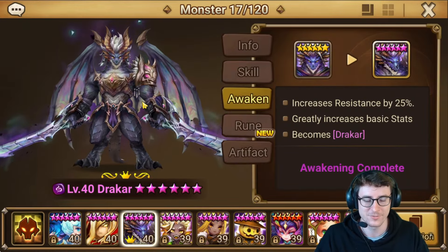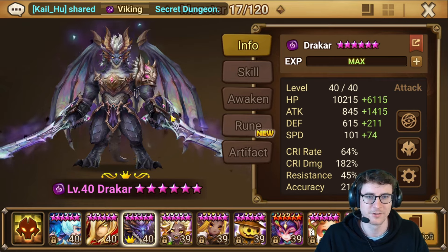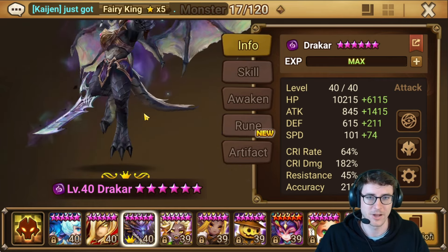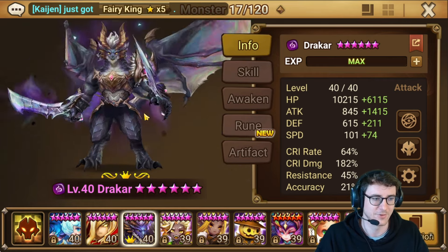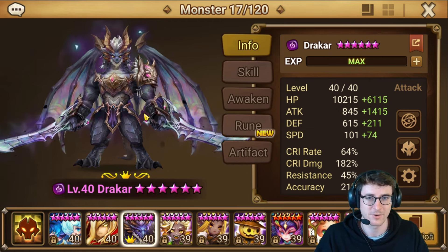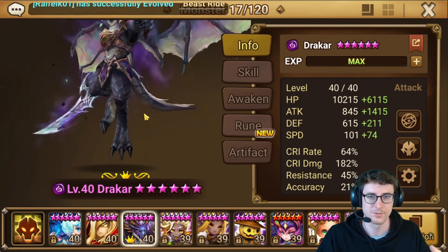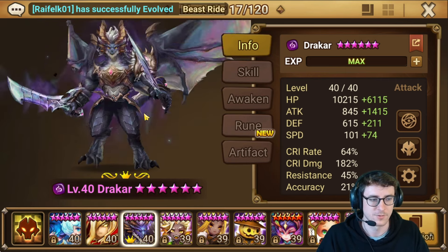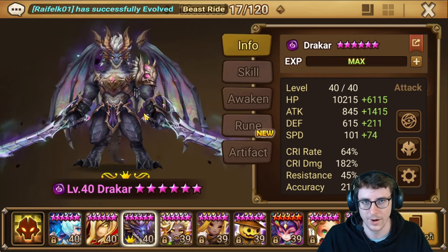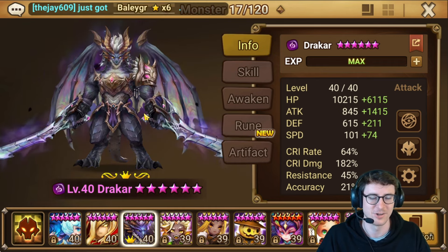I think he's extremely stat intensive. It's very hard to rune him, to be honest. He technically does have a decent amount of attack, but there's a ton of counters to him. And you do wanna have a very thick bruiser-ish set, and then maybe even have a decent amount of accuracy, because what ends up happening when you go for the duel is you cleanse yourself and your opponent. So you can't really put on armor break beforehand. You really have to rely on getting your first hit armor break on your own ability.